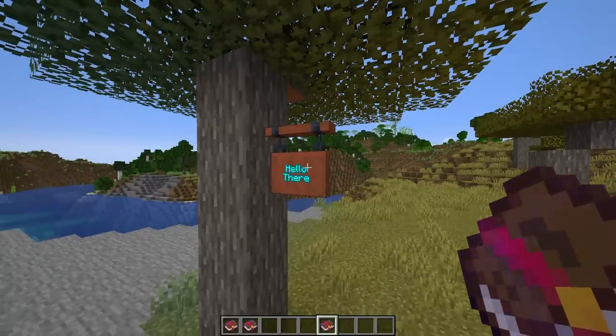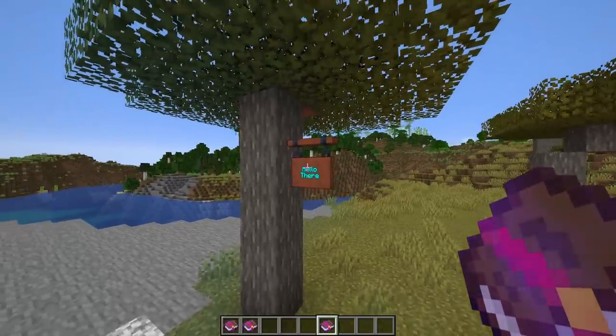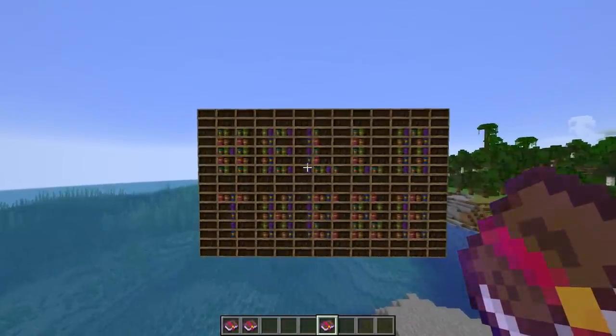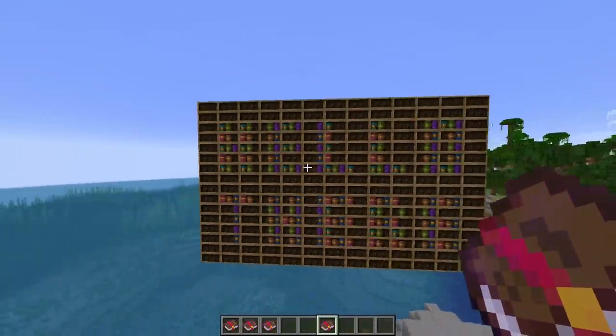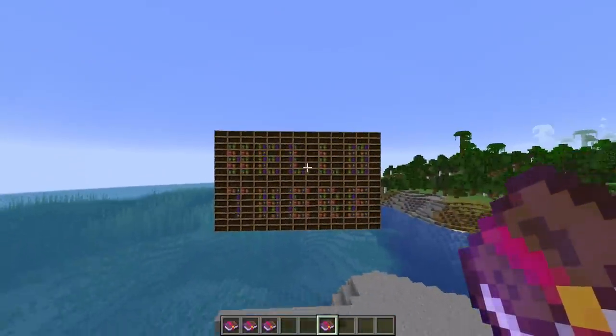Hanging signs are great, but there is now an even bigger, badder, bolder sign that was added in 1.20 — the chiseled bookshelf sign. Simply add your books wherever you need one and make them in the shape of a letter. And you have yourself a giant sign that can be made at almost any scale.